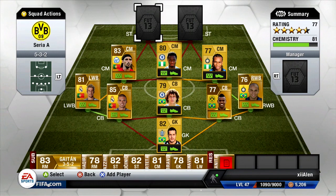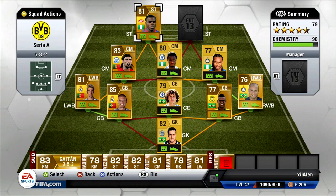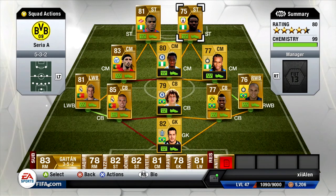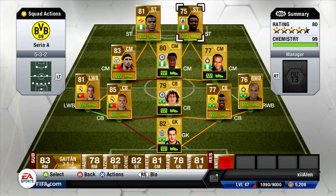Our first striker is Emanique — strong, knows how to find the right spots, powers through everyone. I call him a bulldozer. Our second striker and final player is Obafemi Martins — he's 5-star weak footed so he's two-footed, with a ridiculous shot, honestly better than Emanique's. He makes good runs and is quick. Both strikers have 90 pace, both play for the Russian league, and both are Nigerian — similar players, except Emanique is a lot stronger.